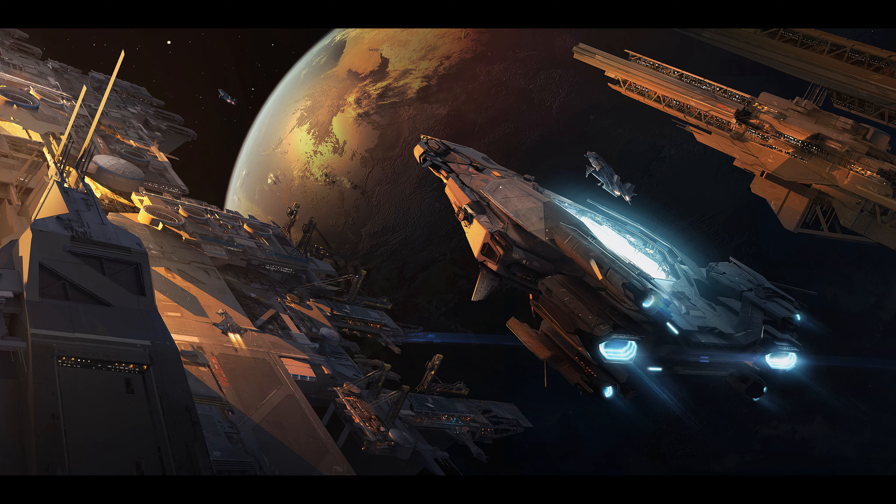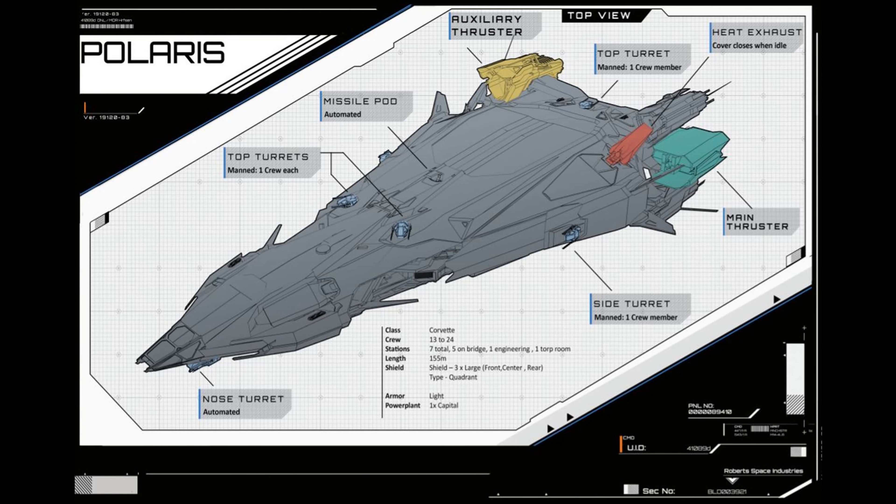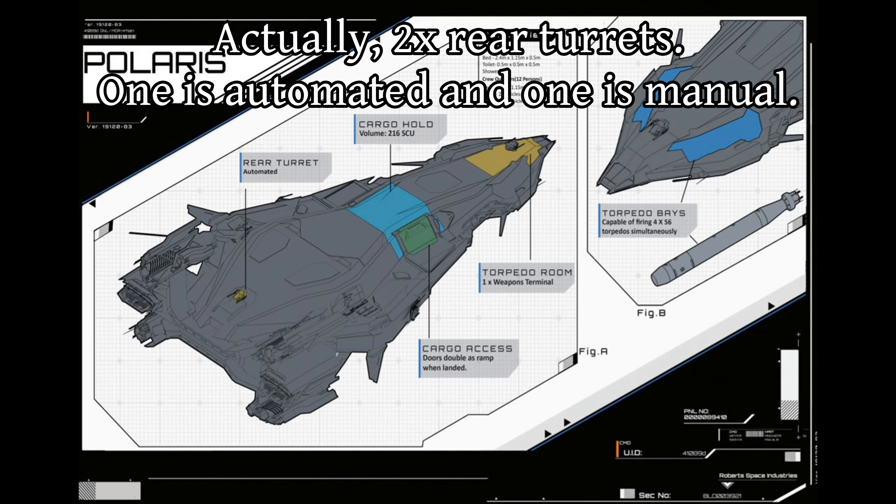As the Polaris is designed primarily for frontal attacks, the rear is very likely under-defended by turrets, so I recommend you make sure it has fighter escort. Even the side and shoulder turrets may not reach backwards, unless they pop out like the Hammerhead, so all you have is the one size 4 auto turret for aft defense.